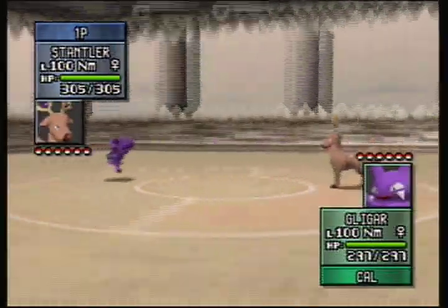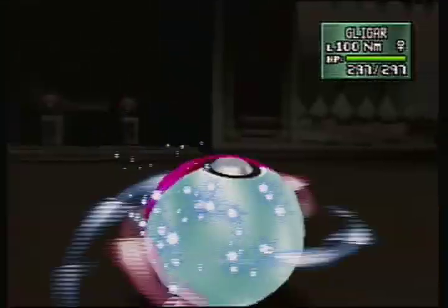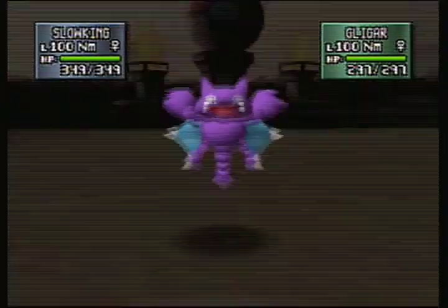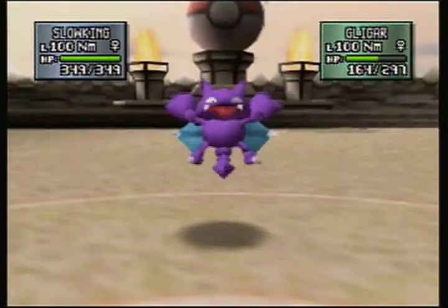We start off with a Gligar and a Stantler, and the Gligar's gonna use Guillotine and manage to hit me on the first try. Guillotine never hits on the first try when anybody else uses it, so of course the computer would. I switch out to my Slowbro, hoping that a couple of water attacks weaken it down. I also realize that it has Disable, so I figured maybe I can ditch the Guillotine altogether and not have to worry about it.